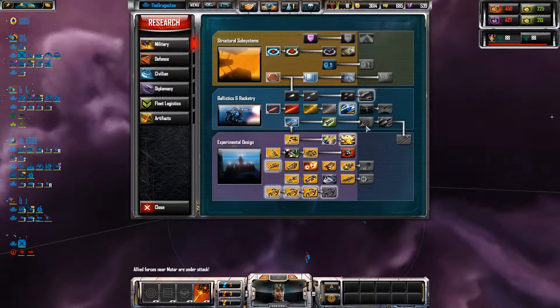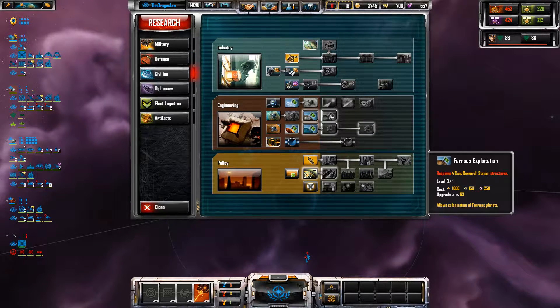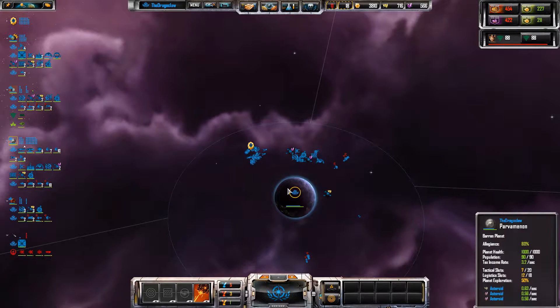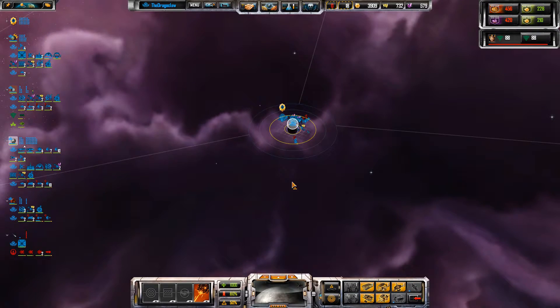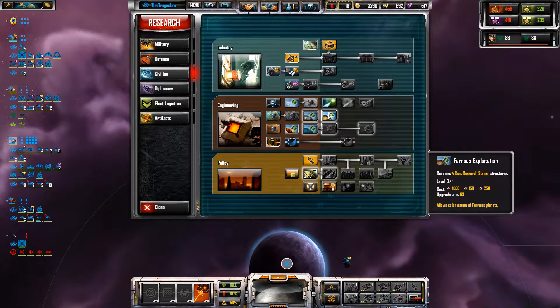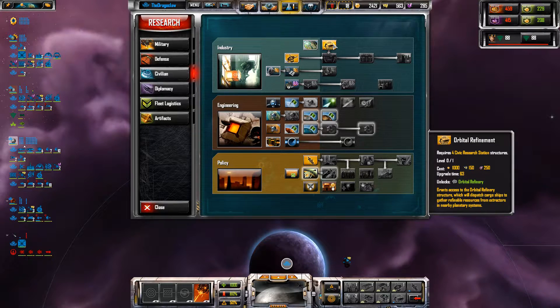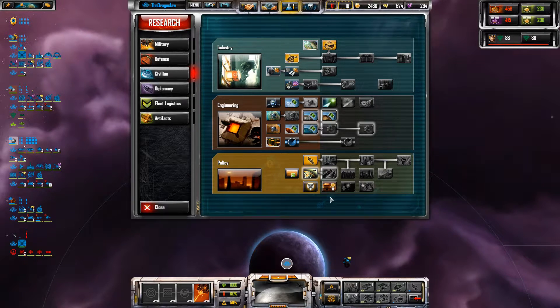I need to make sure I've got the correct colonisation tools. I do not at this moment. I need another Civic Centre — there we go, just put one down here. As I get that research going, I should maybe get refinement as well. Maybe.